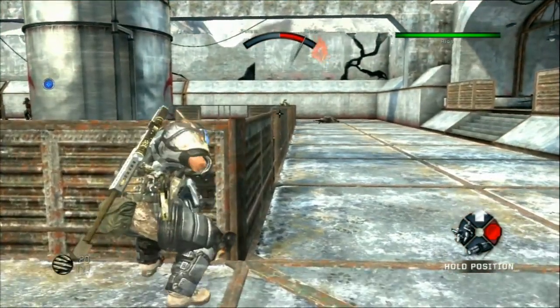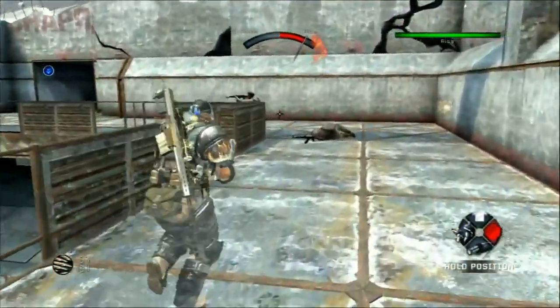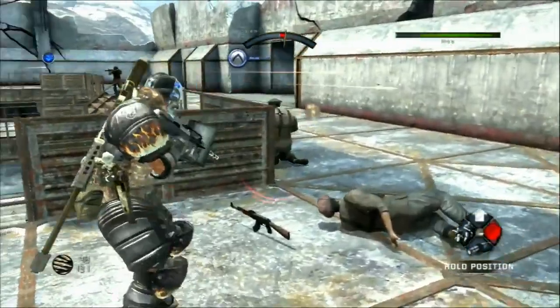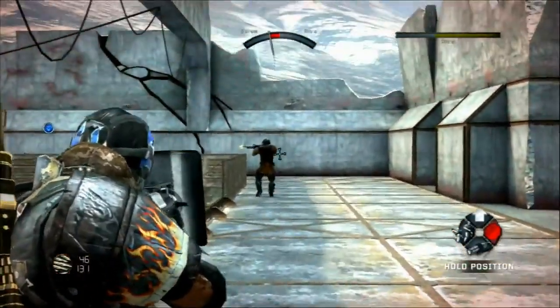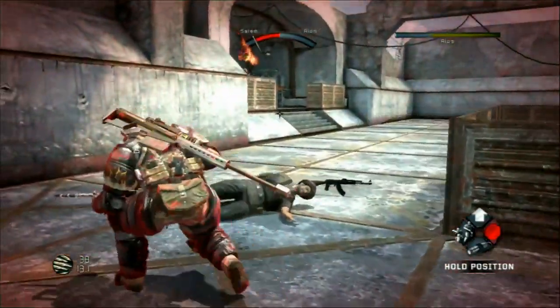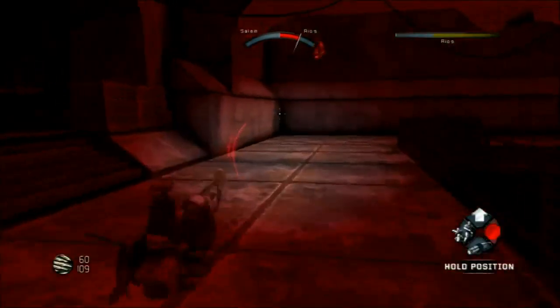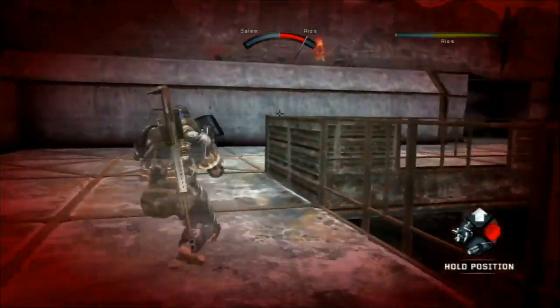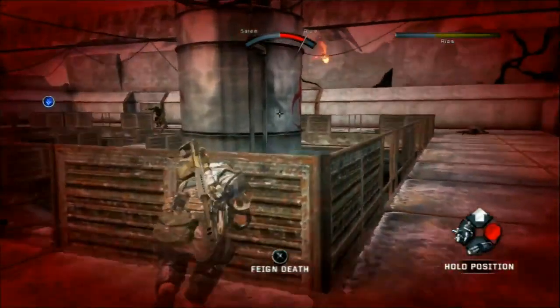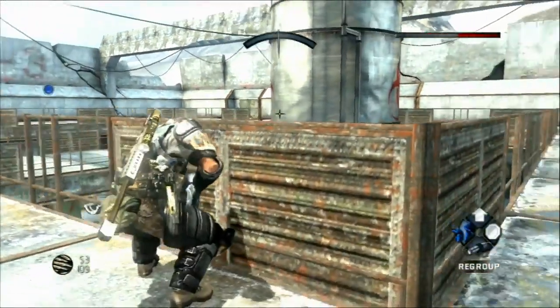Aggro is a very common game mechanic where enemies attack whoever is irritating them the most, but in Army of Two it's special, because you can order your partner to irritate the enemies intentionally, allowing you to sneak up from behind and kill them easier. It gets to the point where you turn invisible if they manage to irritate the enemies enough while you're sneaking around, and likewise, if you're irritating the enemies, your partner becomes invisible.